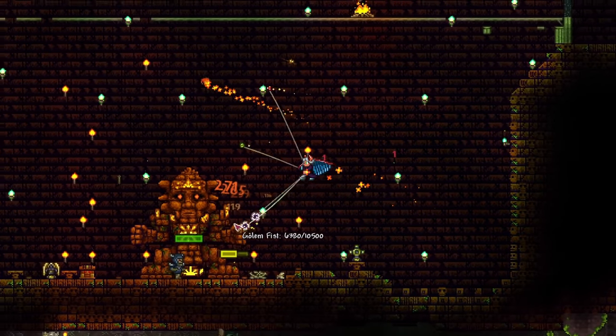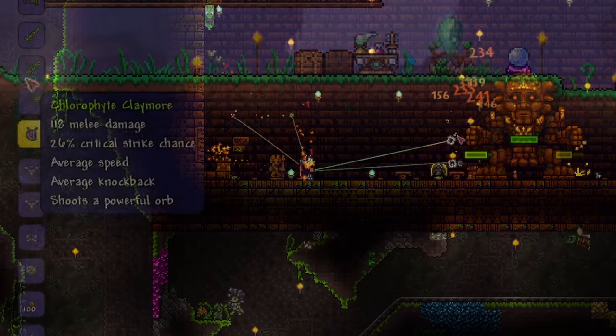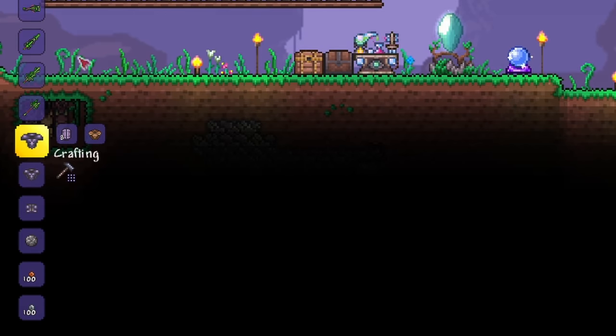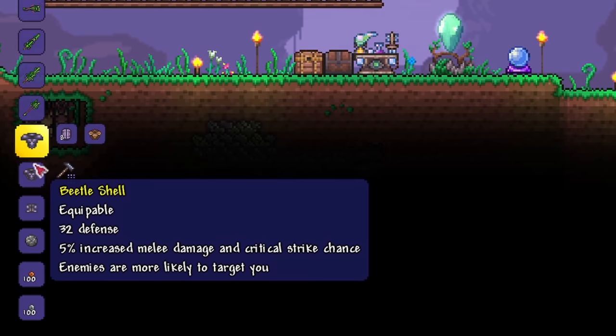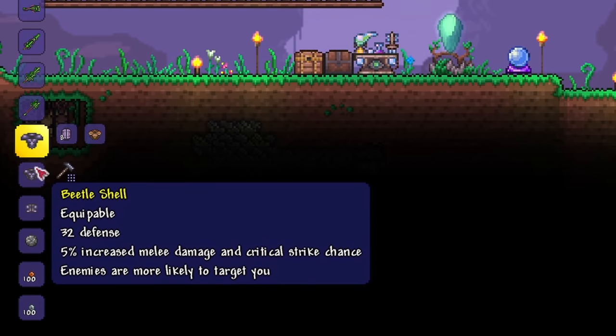Once you've gotten that, take down Golem in the jungle temple. Using the beetle shells from Golem, upgrade your turtle armor to the beetle armor as well. If you like defense, go for the defense variant, and if you like offense, go for the offensive one. One might be objectively better than the other, but just choose whatever you like.